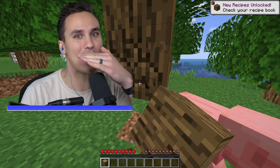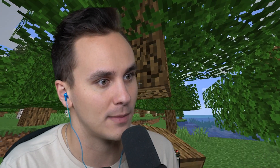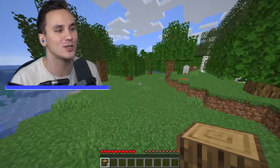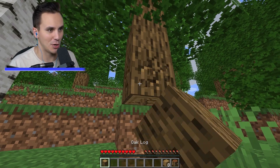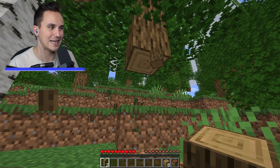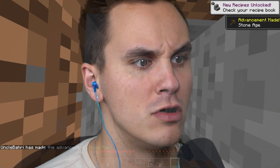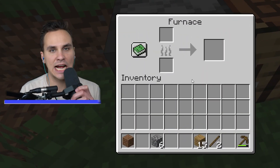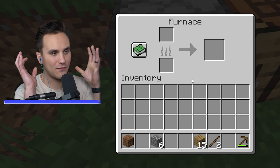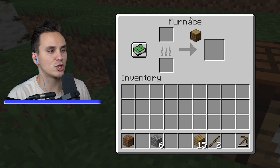In this world we can smelt anything — let me show you exactly what I'm talking about. First things first, we're going to need a furnace. Instead of going to the mountain, we're going south to get some stone, back up to our crafting table. We got ourselves a furnace, and inside this furnace the power of everything magnificent happens.